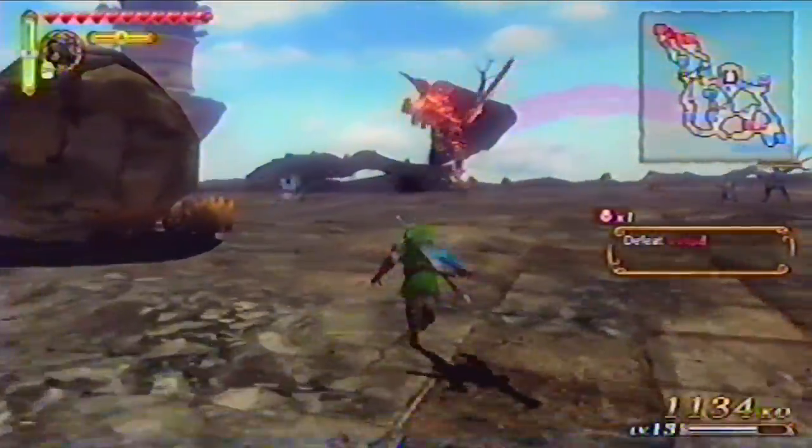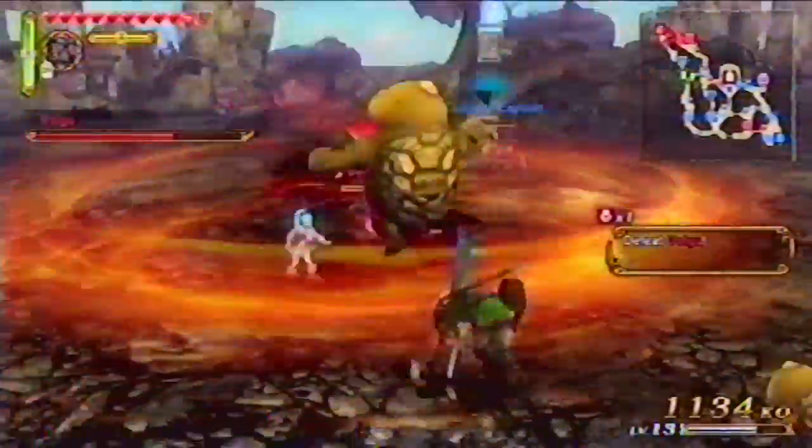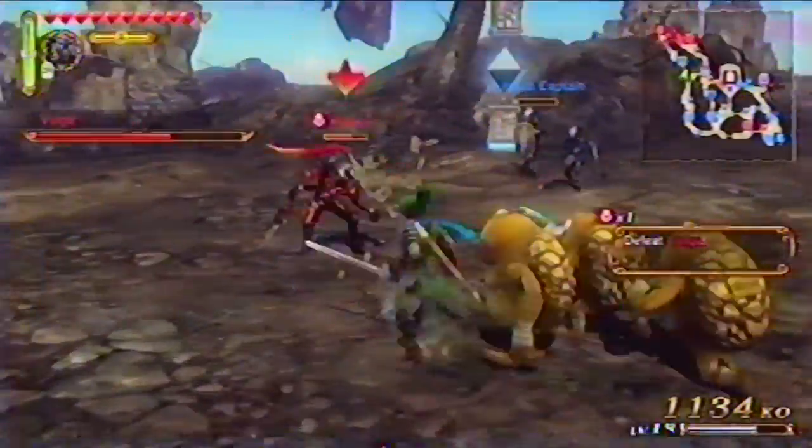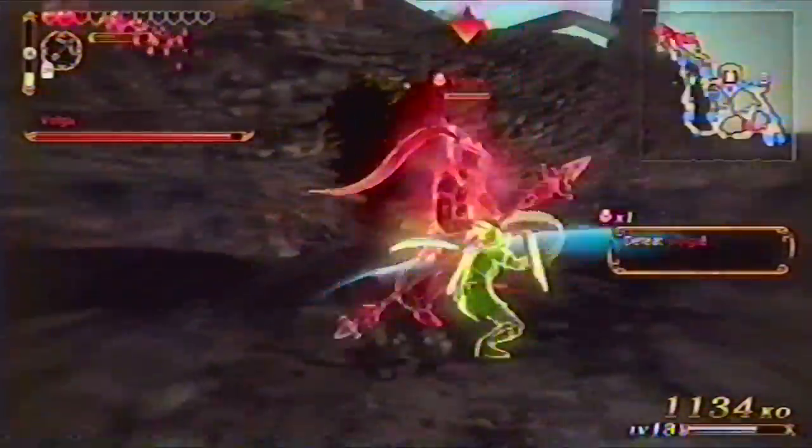Don't underestimate Volga — he's much tougher this time. You've got a great opportunity to attack his weak point when he returns to human form after becoming a dragon. Once you defeat him, he becomes even tougher than ever before. He'll make short work of you unless you run away. Head to the fairy fountain with Fi to weaken Volga and ensure your victory.